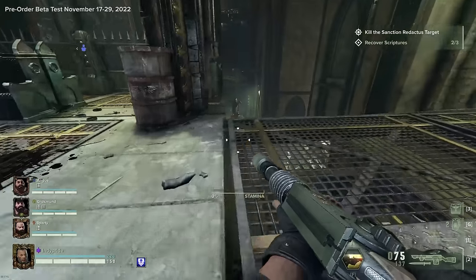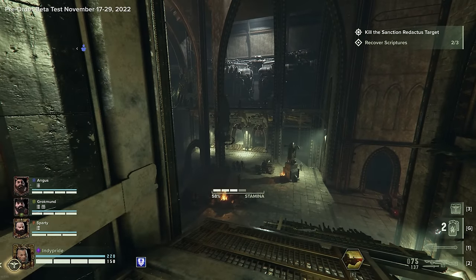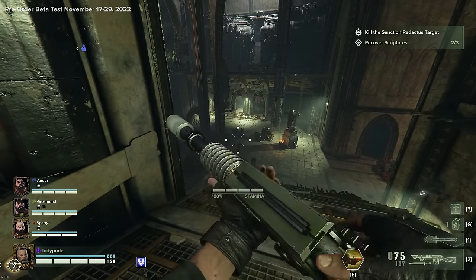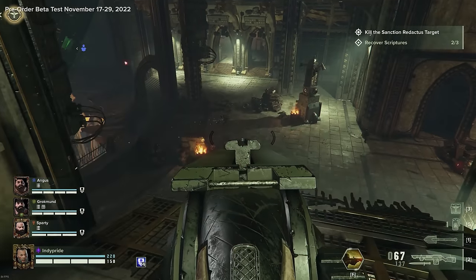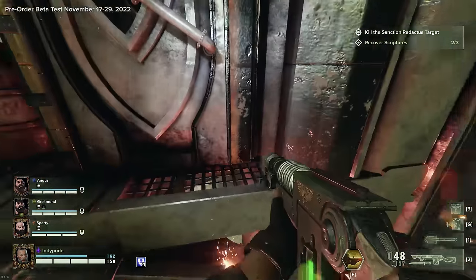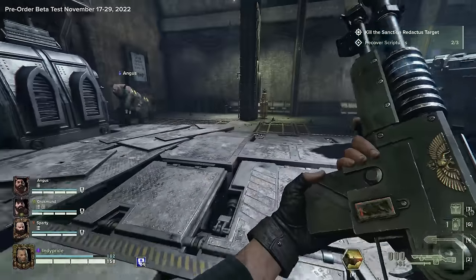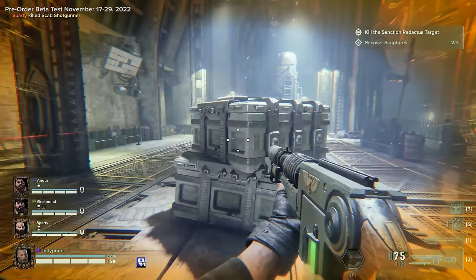If there's one thing that characterizes higher difficulties in Darktide, it's being suppressed by squads of Dreg and Scab. One talent you might benefit tremendously from is Camo Expert at rank 20, where standing still means you are much less likely to be targeted by enemy guns — giving you more time to line up your shots and quickly pick off specials and gunners while you overcharge and pop them in the head.